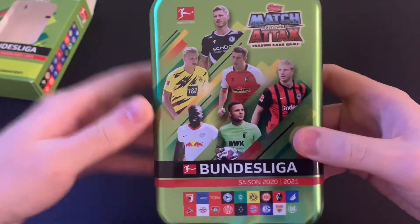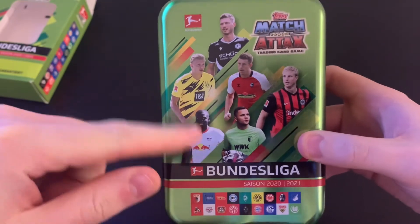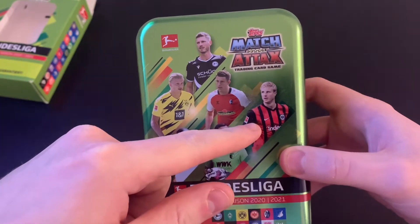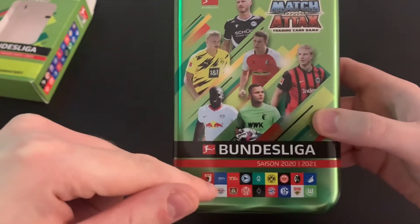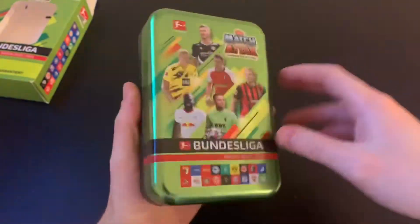On the front of the tin we have the Augsburg goalkeeper, then an RB Leipzig player, Haaland, a Freiburg player, a player from Frankfurt — that could be Sebastian Rode or Martin Hinteregger — and a player for Arminia Bielefeld, which I believe is Fabian Klos. Let's have a look at the back and sides — it's the usual tin design but I like the green, it's quite nice.